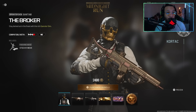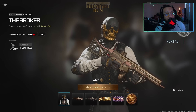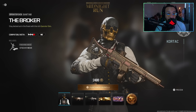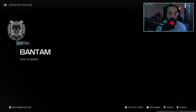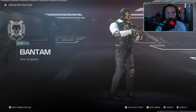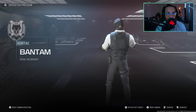First up, we got a really, really cool looking operator skin here for Bantam — it's called the Broker. It says 'Stay decked out in the finest with this rich operator skin.' I'll give you guys a full 360 here. Look at that, nice up and down full 360. That's cool, I like this one — great mask.